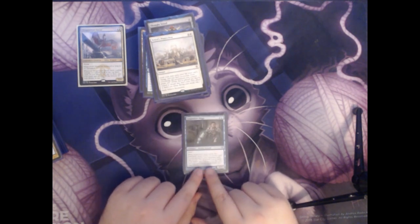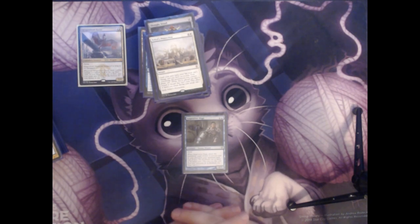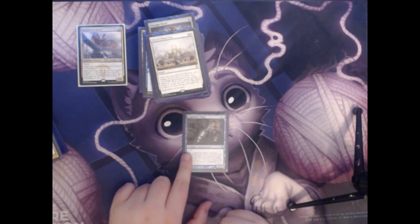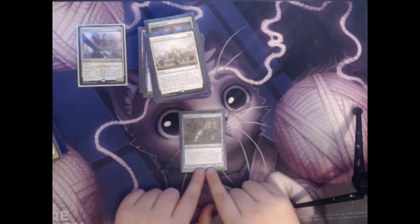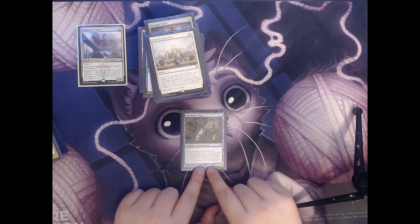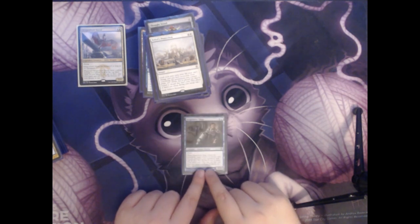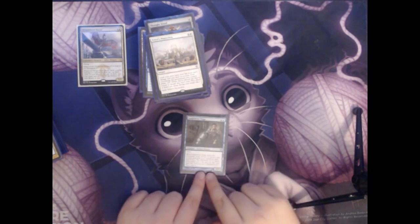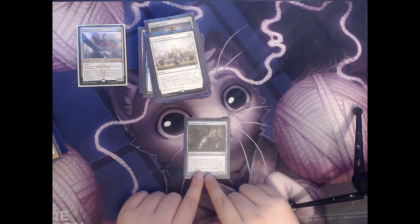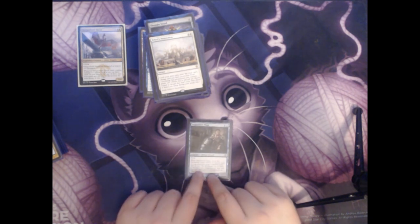Next we have Snapcaster Mage. This is a single colorless and a blue for a creature — a human wizard with two power and one toughness. It has flash, which means you can play it at any time you would be able to play an instant. Whenever it enters the battlefield, target instant or sorcery card in your graveyard gains flashback until the end of your turn — the flashback cost is equal to its mana cost. This allows you to reuse one of the instants or sorceries in your graveyard. The flexibility of being able to replay a removal spell, a counterspell, or anything else like that makes Snapcaster Mage a really good include in the deck.